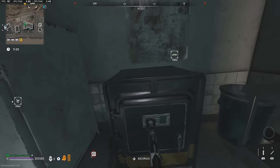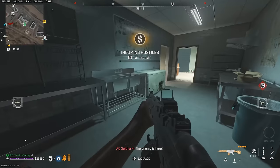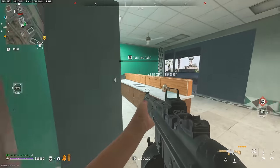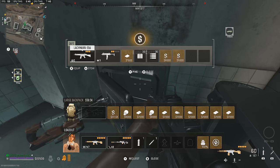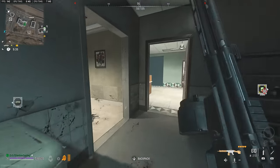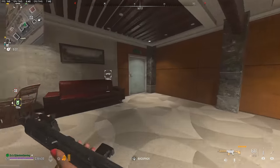Quick side note: if you find these safes while you're wandering around in the banks, you might want to drill them because you can get gold bars out of them. So we're going to drill this one and see what we got out of it. Classified documents — no gold bar this time, but as I said, there is a chance you can get it from the safes. So definitely check those out if you need gold bars.